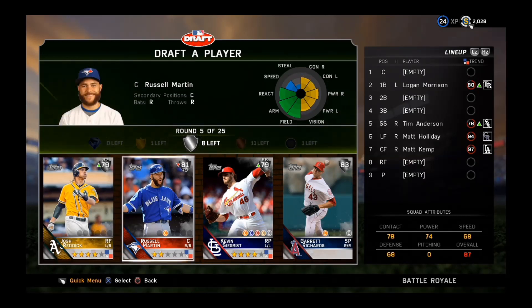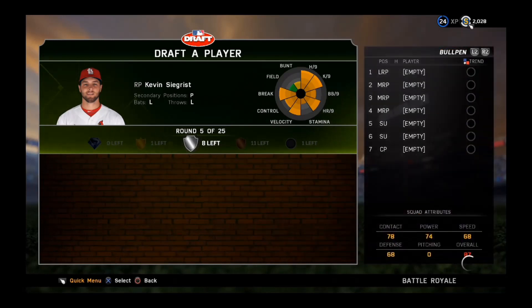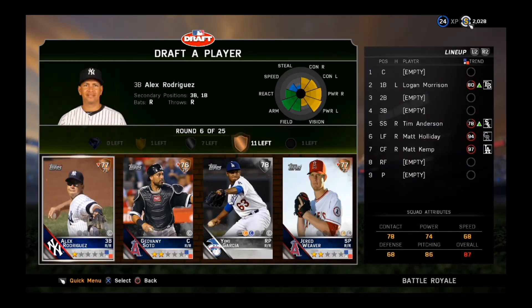Russell Martin — terrible contact. Josh Reddick — better contact. And then we have a chance at a silver reliever. Instead of filling up the outfield, I am going to take the silver reliever Kevin Cedrist.